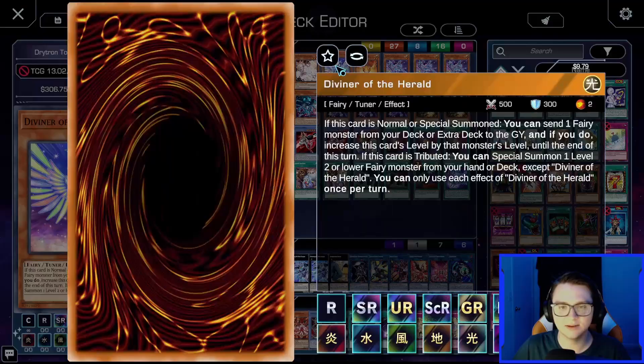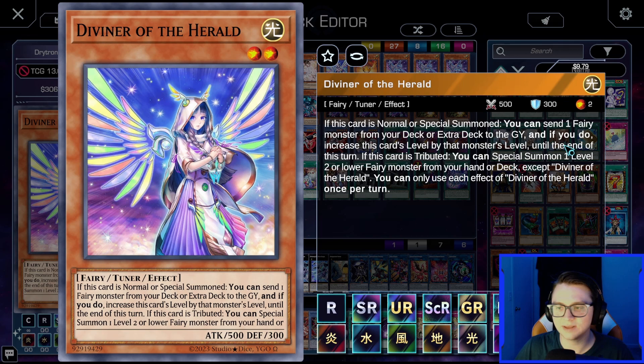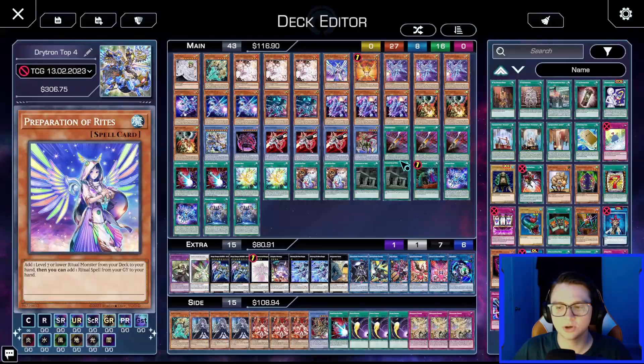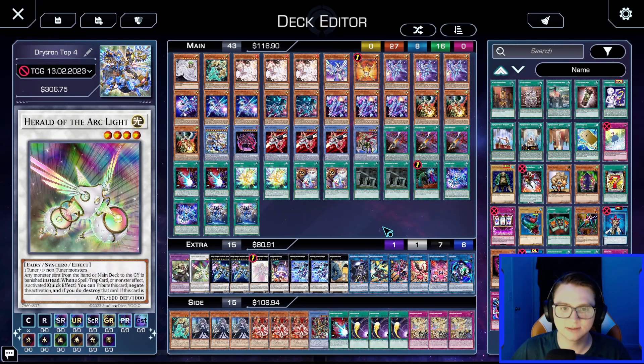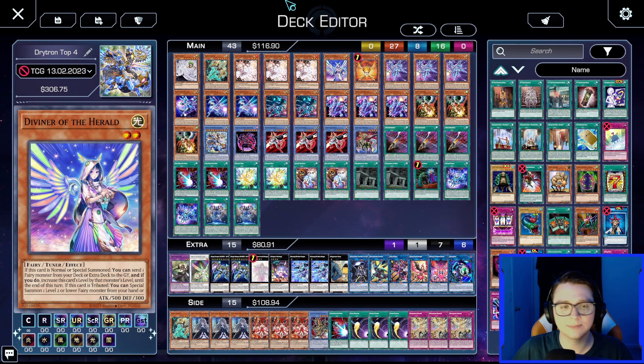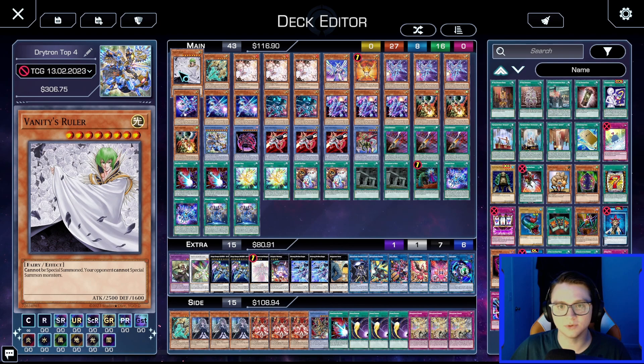We also play Diviner of the Herald, which we usually search off Benten. When normal summoned, you can send a Fairy monster from deck or extra deck to the graveyard, increasing Diviner's level by that monster's level. The key is sending Herald of the Arc Light from the extra deck — whenever it's sent to the graveyard, you add a ritual monster or spell from deck to hand. We use this every time we can.